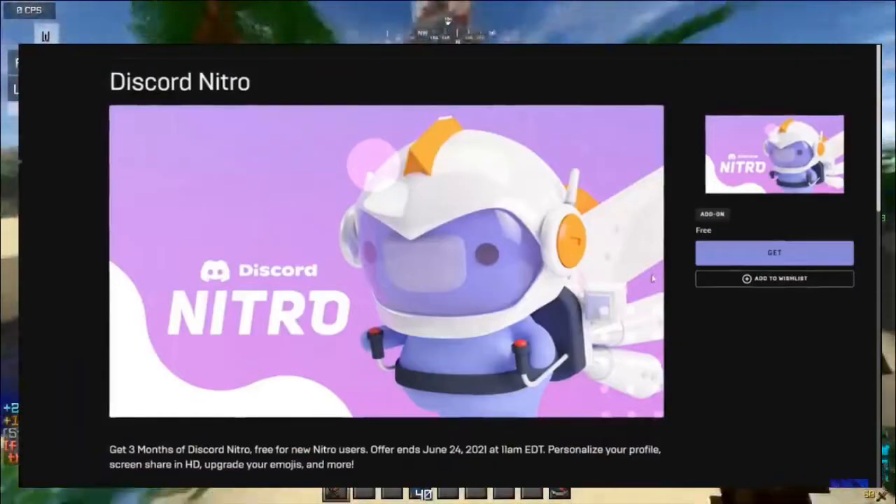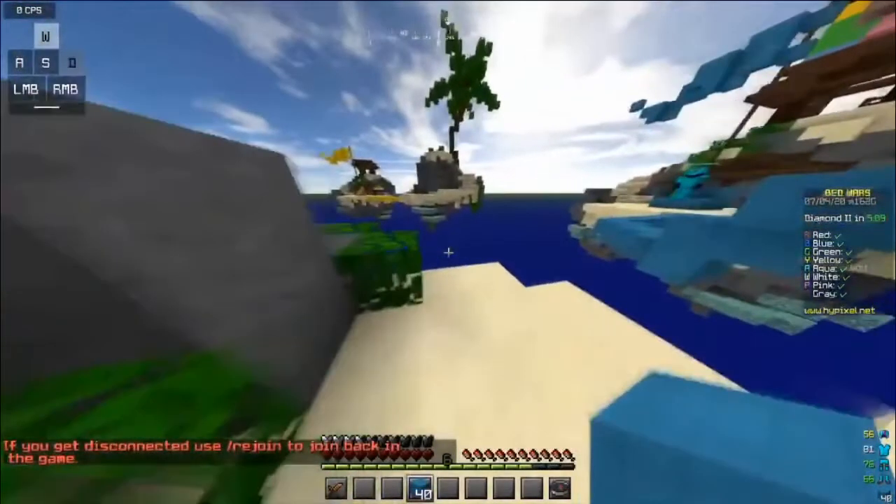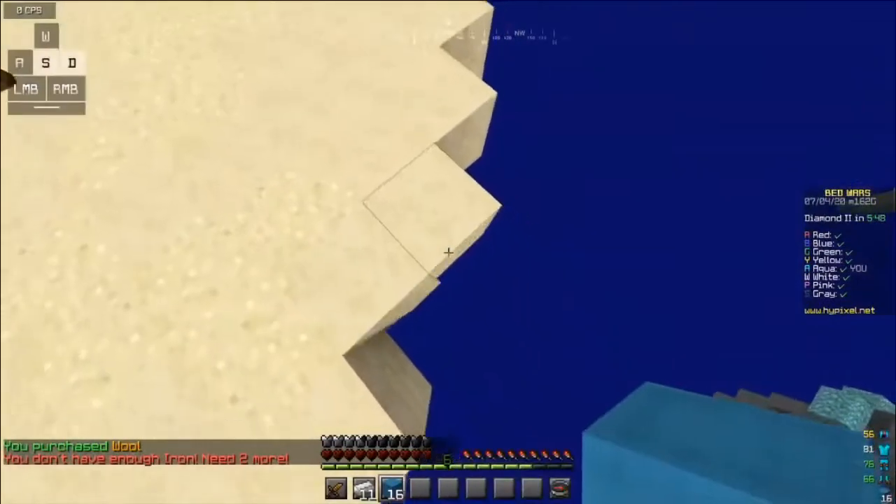Get three months of Discord Nitro — free for new Nitro users. Screen share in HD, upgrade your emojis and more. Now, that seems pretty sick.